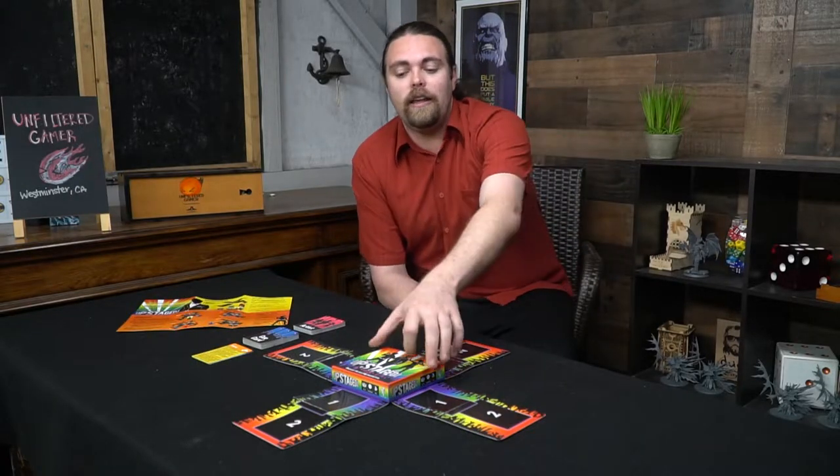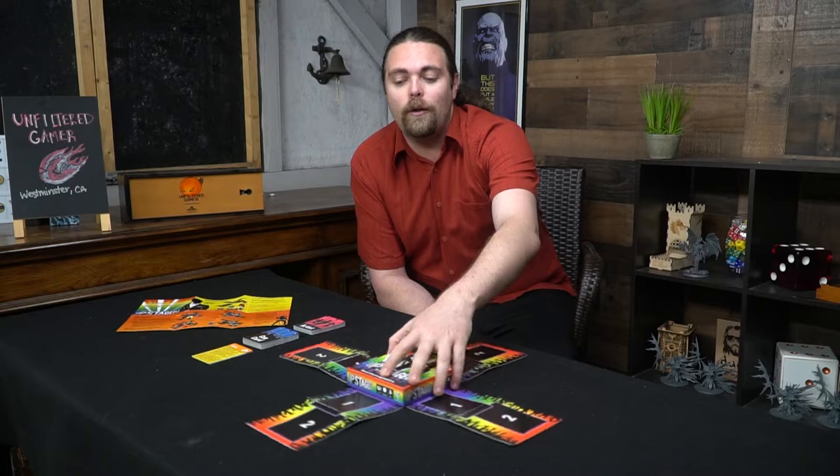So here we have the game Upstaged and everything that's included. Pretty simple. You're going to get the box which is actually going to double as the game board. Additionally, you're going to get these four flaps that you'll insert into the box. There's two different types of gameplay — one is going to be the basic rehearsal way and the other is going to be the more advanced way for more strategic gamers. And it also works to let you spin it around in circles, either 90 or 180 degrees.